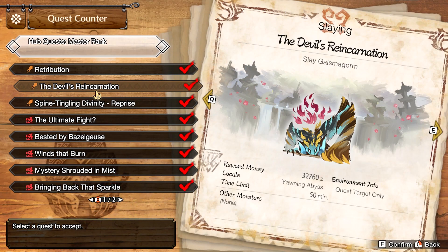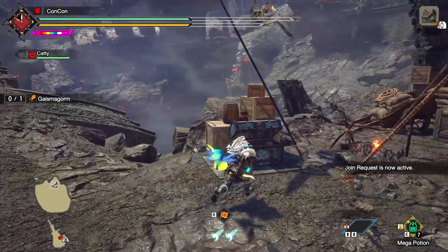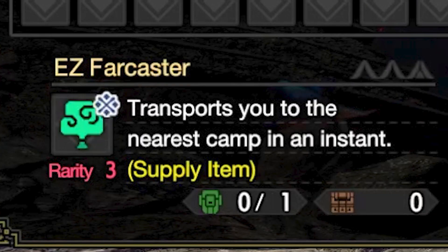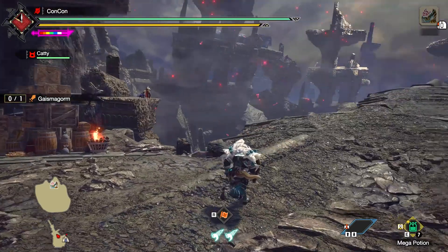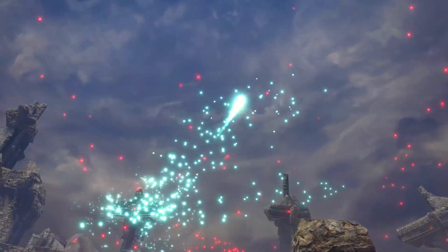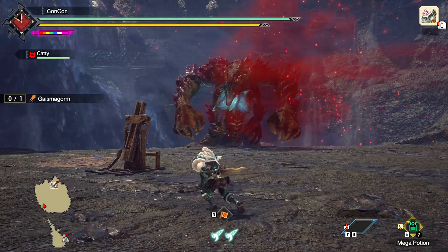Now, once you've progressed far enough into Sunbreak's storyline, you'll be encountered with a quest where it says Slay Gaius Magorn, and this is the story boss you've probably been keeping up with in the cutscenes. When you start this quest, I recommend taking at least this dust-looking item out of the health potions, the Easy Far Coster. It's an item that lets you come back to replenish health potions in case you need them, and you just might need them.